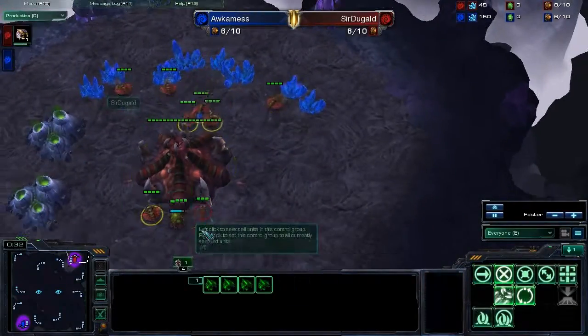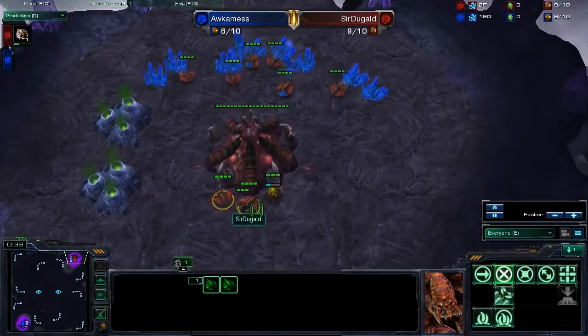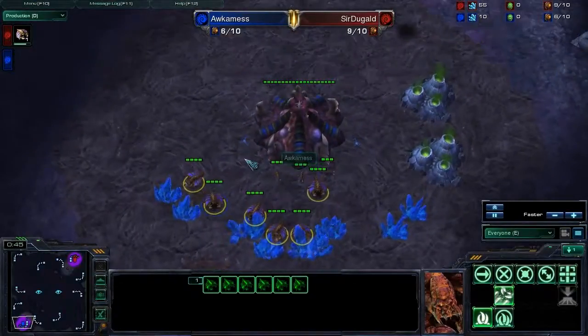In the top right, we have Sir Duggald as the Red Zerg, spawning with all his knighthood and his drones mining and rallied appropriately to his minerals.